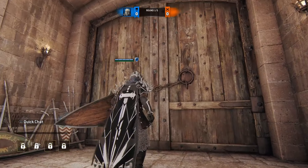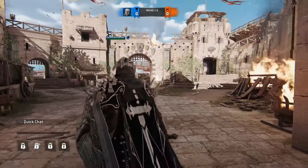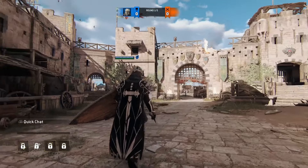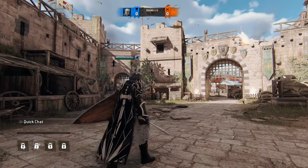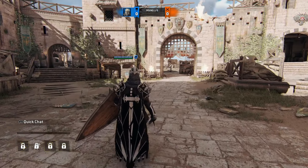This is the defender starting point in Dominion. You can see the giant double doors that lead into the city, and here is the area where defenders would spawn. Something interesting about this setup is it looks like a trading hub — a place where people could come in from the port, enter the city, and do trade. There's a stable here where donkeys are kept, probably used for moving carts of equipment.